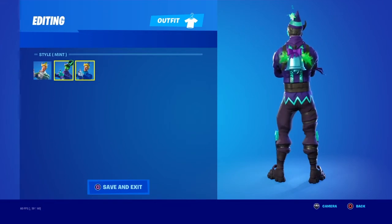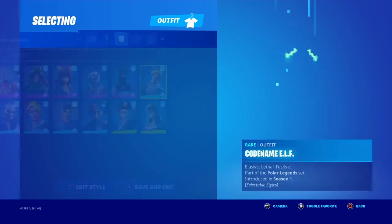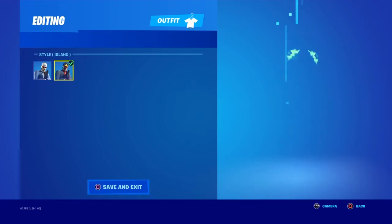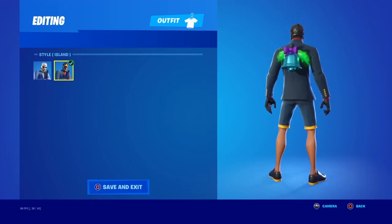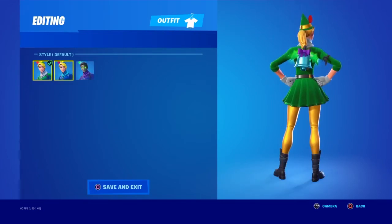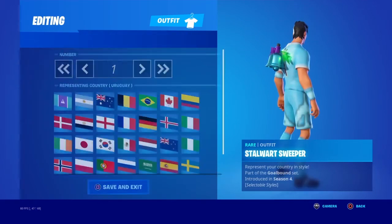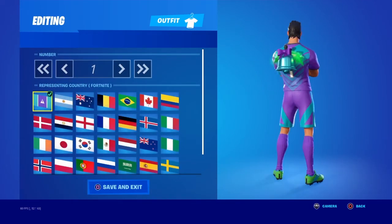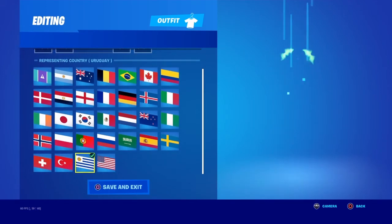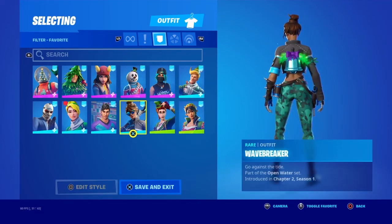We have the mint back bling with the mint: Codename Elf, Codename Helper — mint, default, blue. Sweeper default style looks really, really nice — that just looks perfect. Wave Breaker — it looks okay.